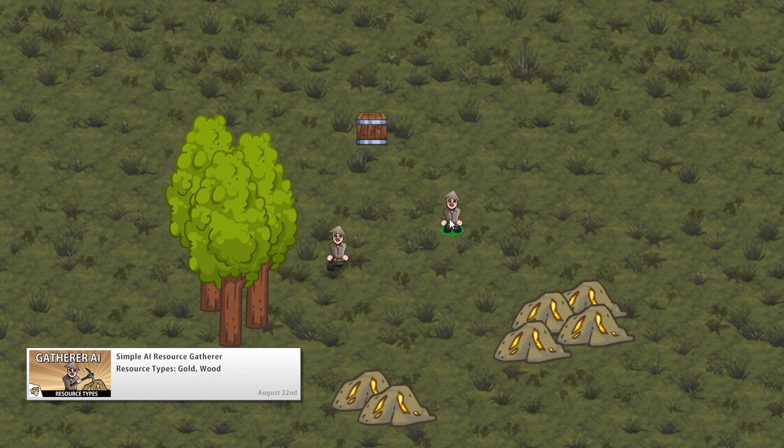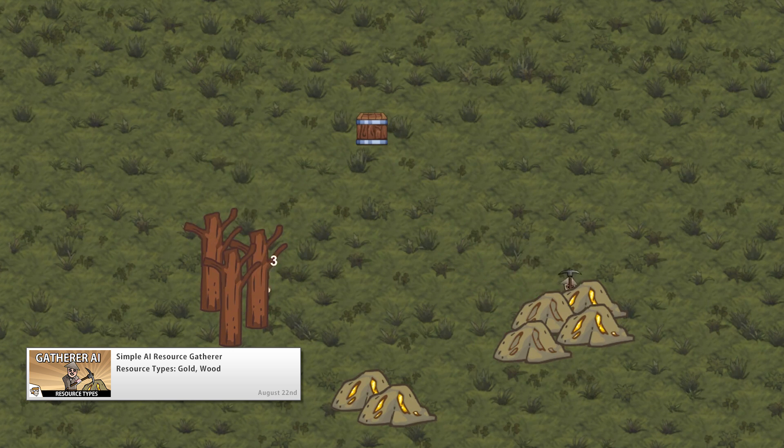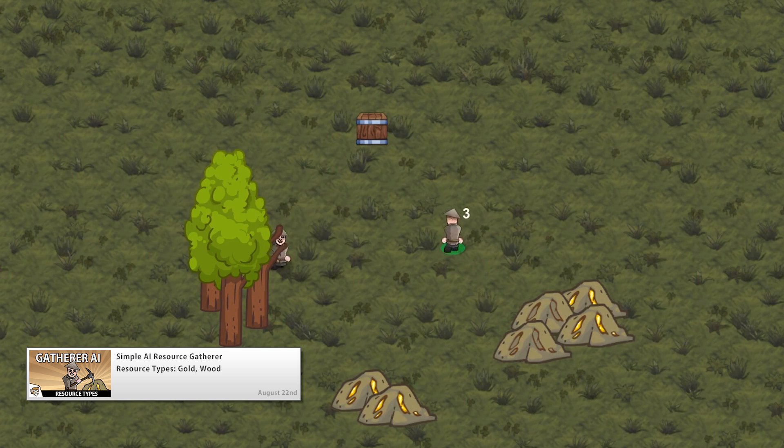After that, we're going to add multiple resource types. So in addition to a gold node that can be mined for gold, we're going to add a tree that can be cut down for wood. The game resources and resource node classes will be set up in such a way that they can support any number of different resource types.